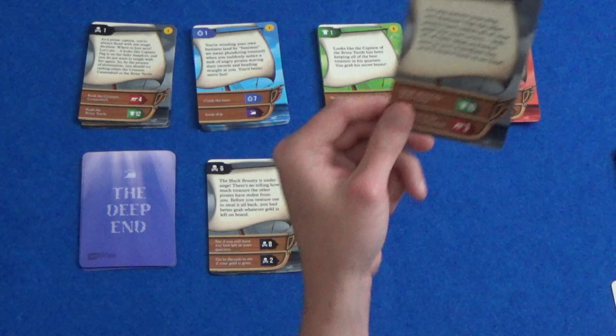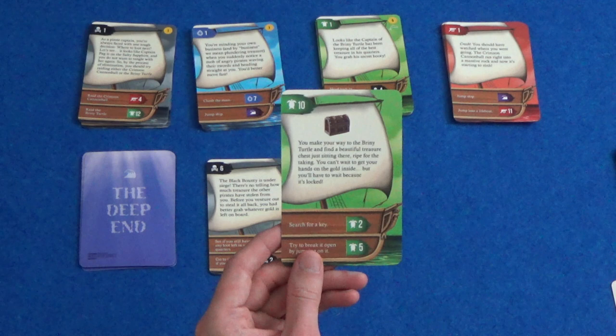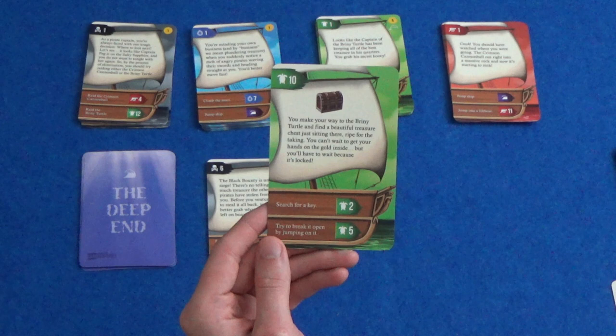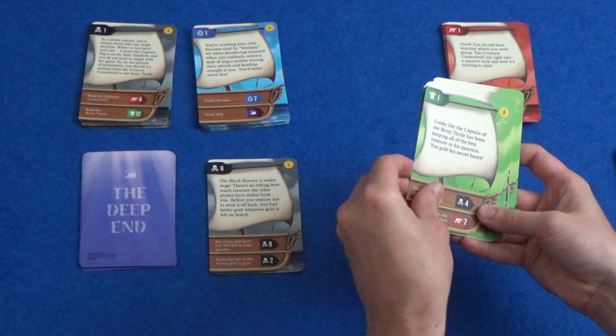We want green 10. So you make your way to the Briny Turtle and find a beautiful treasure chest just sitting there ripe for the taking. You can't wait to get your hands on the gold inside but you'll have to wait because it's locked. So we can either search for a key or try to break it open by jumping on it. Let's search for the key. No treasure on this card, so that card's just gone. Let's go to number 2.